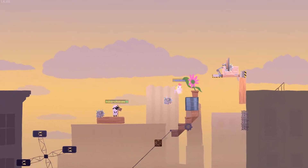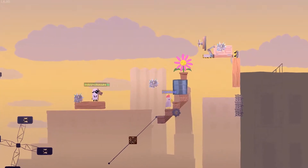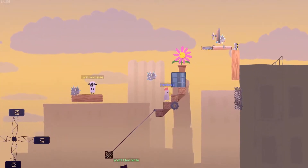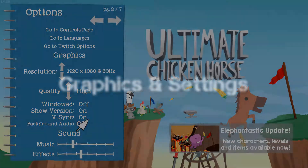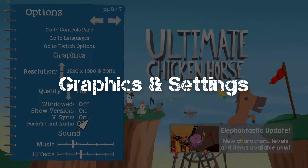Look at that flower — look at it. I'm gonna jump and he's gonna be an asshole. Anyway, let's check out the graphics settings. This game is a 2D game.